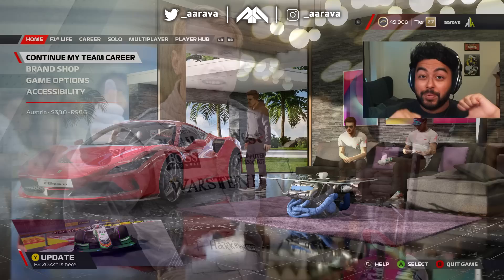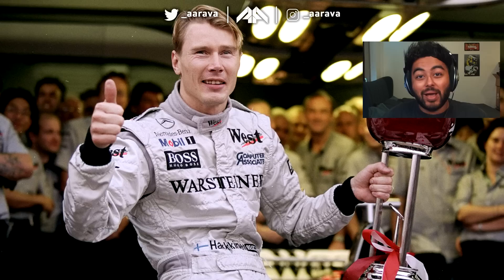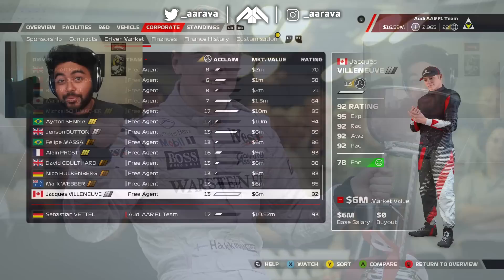The biggest surprise in this sports update DLC is that the Flying Fin returns. Mika Häkkinen is going to be added into the game as a brand new icon for My Team career mode.